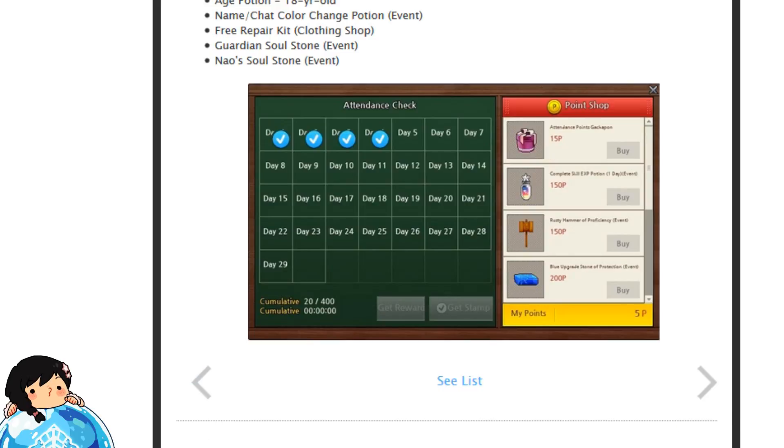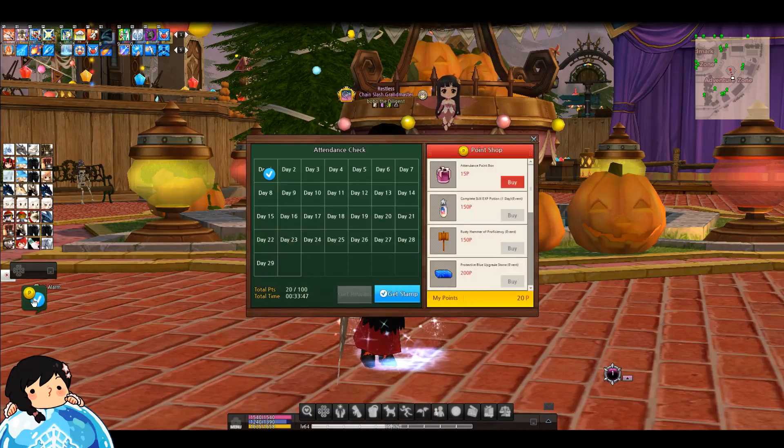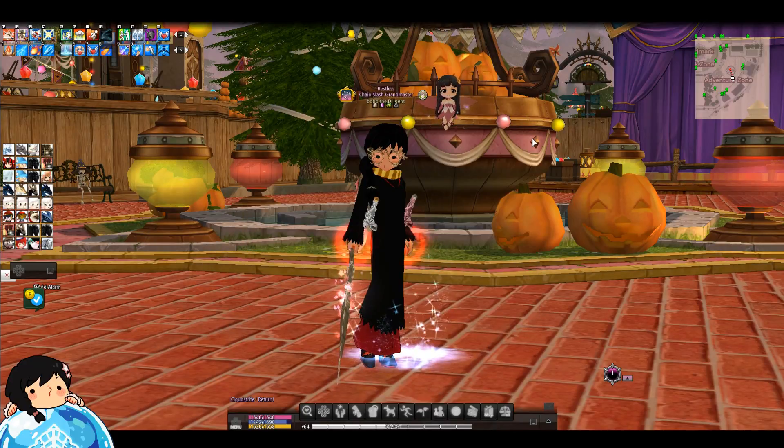That's the event — easy stuff. If you guys need to see where your points are at and how long you've been on, click on that button in the game and that is where you guys can see it. It'll pop up a menu showing your total points for how long you've been doing this event.